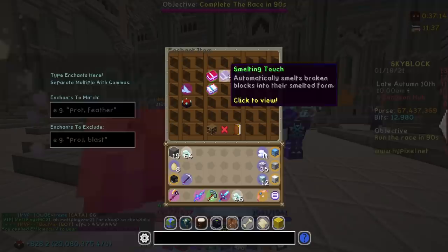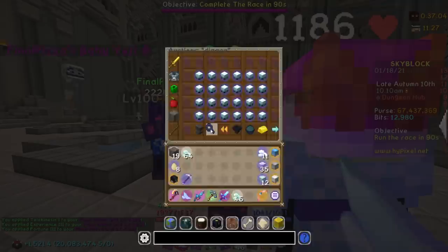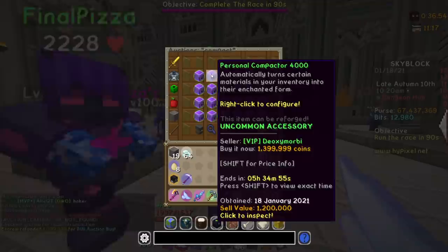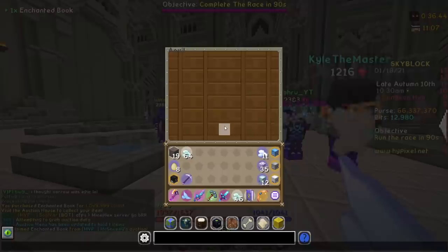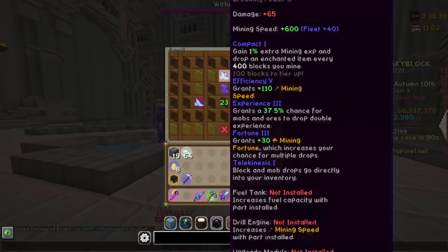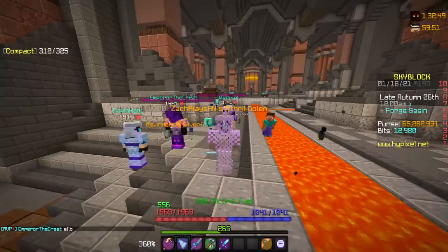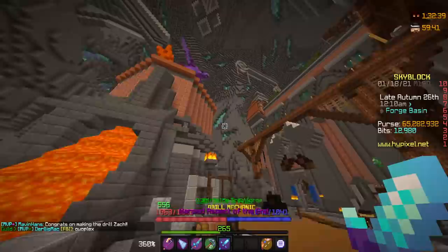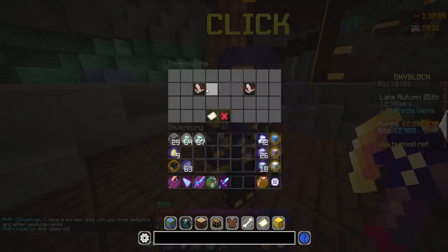Another thing I also want to do is open up the enchantment table. We're going to throw on the basics: Efficiency Five, Telekinesis, Experience Three, Fortune Three — that should be good. I also want to go ahead and buy a Compact book off the auction house. We're going to go to consumables, lowest price — a little over a million coins, not too bad. We're going to do slash anvil — I love all these commands, the quality of life stuff is just amazing — and we're going to add Compact on this thing. That thing is gorgeous. I'm so happy I finally have a drill. I've done quite a bit of mining since then; I already have Compact Four on it working on leveling that up. I honestly had been grinding for the last few hours and forgot to complete this video.